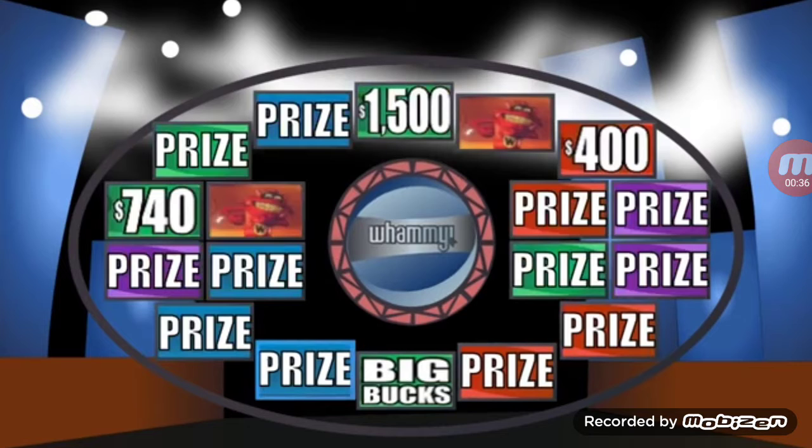Whammies take away all of our cash and prizes and leave us with zippo. But if you land on Big Bank, then you get all the cash and prizes you lost previously. The Big Bank starts out at $3,000 and increases every time we hit a Whammy.